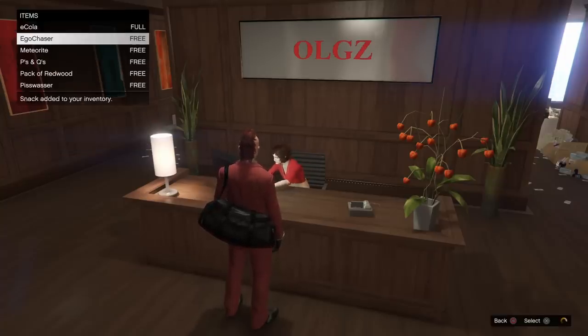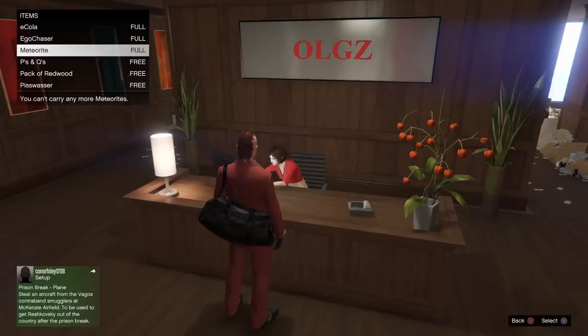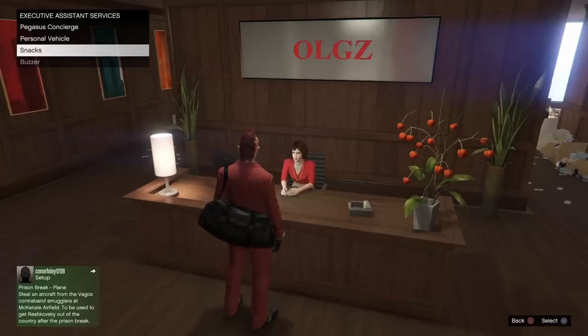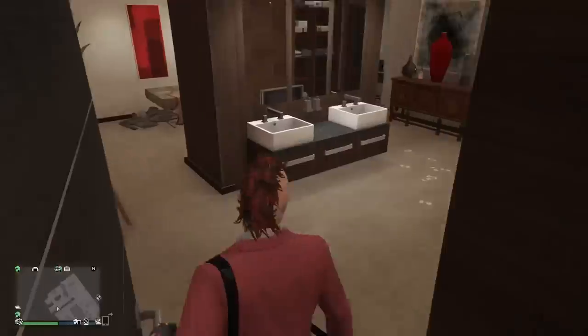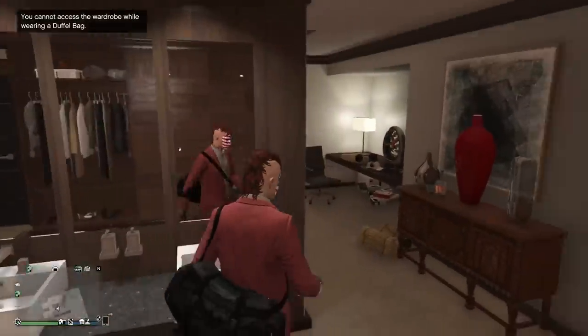The custom auto shop will cost you $900,000 and up to $500,000 depending on what floor you go with. When you're inside the office, one of the best features is free snacks — that's awesome. You can call Pegasus as well and call a personal vehicle. That comes in handy if you do a lot of heists or are active on missions. Buying snacks, even though they're super cheap, does add up. If you're a money grinder, you're always looking for ways to maximize efficiency and save money.